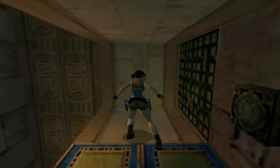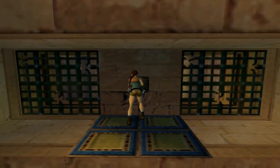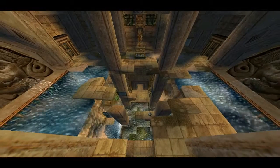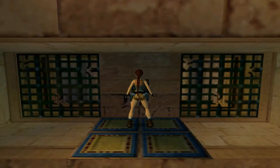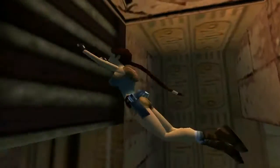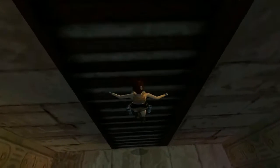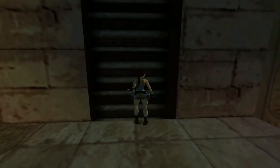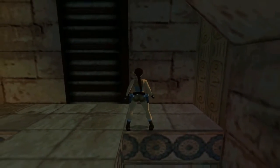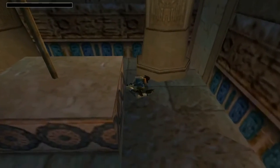The block behind the yellow block in the middle has now lowered, and we can press this button. This is the area where we were — I said it was a really tall area, so don't be confused. I was the first time I played — I thought it was a brand new area, but no, it's exactly where we were.